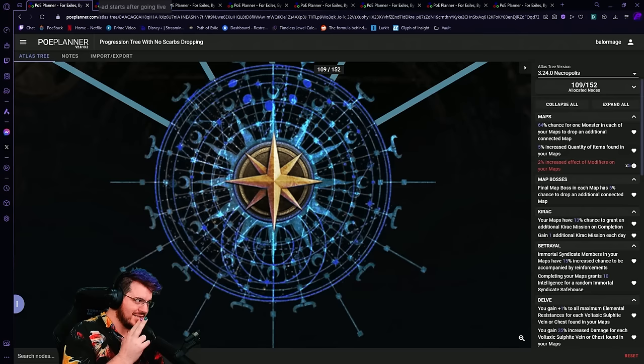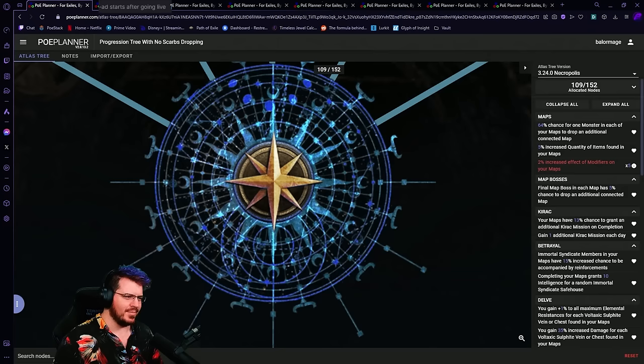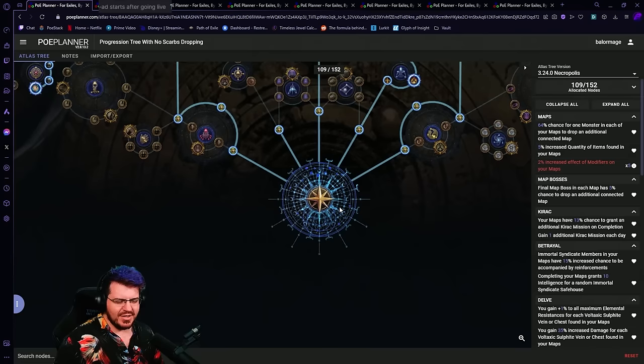At some point we will also unlock a third tree. I assume that will be somewhat towards the end — I'm really hoping it's either a Shaper or Sirus kill, non-ubers, because I feel like that would be really nice thematically for the third tree. There'll be a third tree, and they definitely want them accessible to all people including casuals, so I don't think it'll be ubers. That means when you're done with your second tree — your first endgame one — you'll still have a third one to set up. It won't be until your fourth different atlas tree that you need atlas respecs to get rid of your first progression tree.